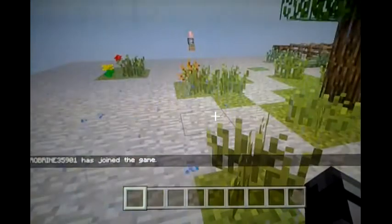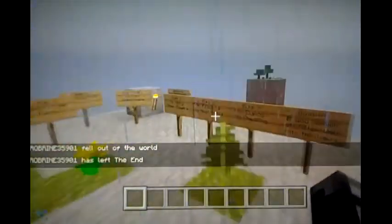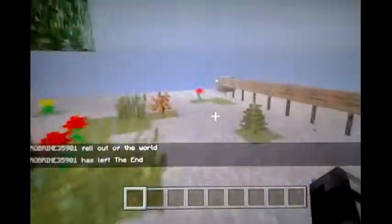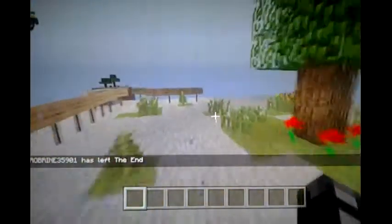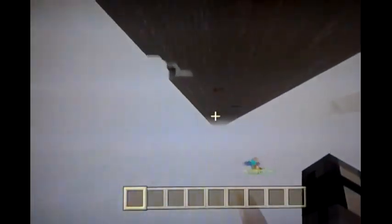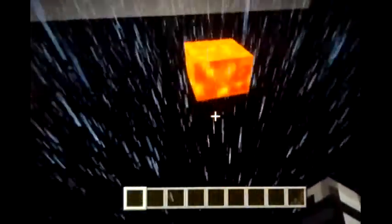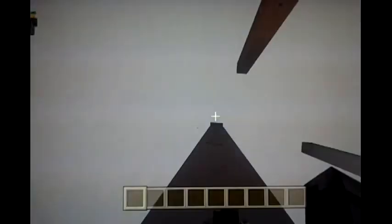Now, as you can see, Herobrine35901 has joined. He just fell out of the world because I've modded anybody that's been in this map before into the void. He didn't spawn up here — he actually spawned way down here. Like, one out of every ten times you spawn, you'll probably spawn down here. So just run over to this little stationary lava and kill yourself. This is a really fun map, guys. I played it with a few others last night and tested it out.